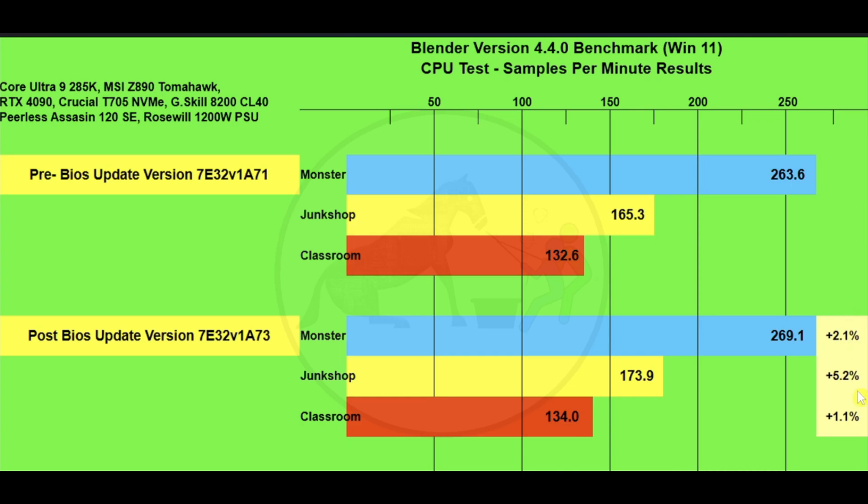In the Blender 4.4.0 benchmark (CPU tests only, as GPU results were nearly identical), on Monster: 263.6 versus 269.1 samples per minute. On Junk Shop: 165.3 versus 173.9. On Classroom: 132.6 versus 134.0. That's a gain of just over 2% on Monster, just over 5% on Junk Shop, and just over 1% on Classroom.